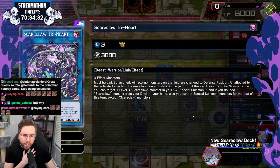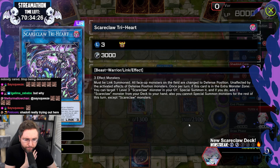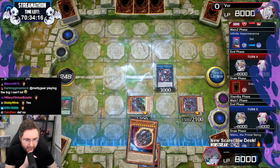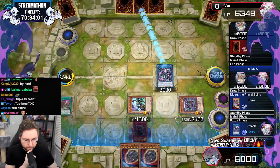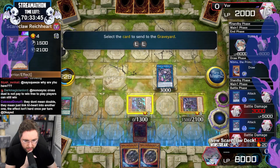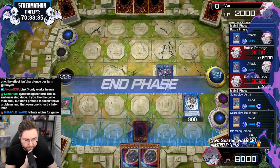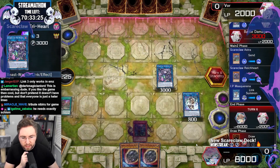Should I have double Tri-Hearted? Was double Tri-Heart the way? So we'll think about if double Tri-Heart should have been the way. He ended — he's got Gamma. I got double attack. We're double field spelling. Now I could link. Mass screen is actually okay. Let's not get gamma'd though. He doesn't gain his effects in the non-extra monster zone. Only the other effect — he does get the effects. Holy shite, that destroys everything.